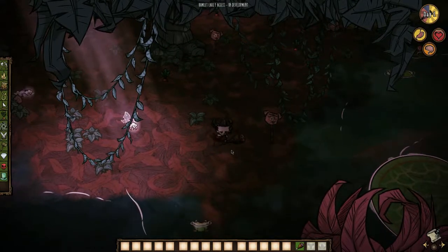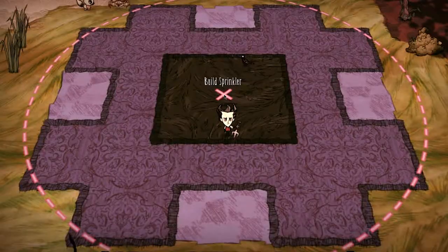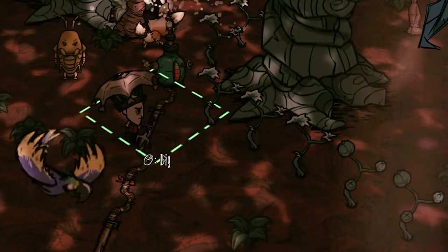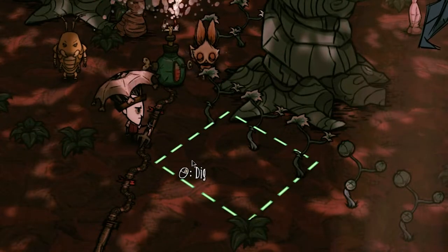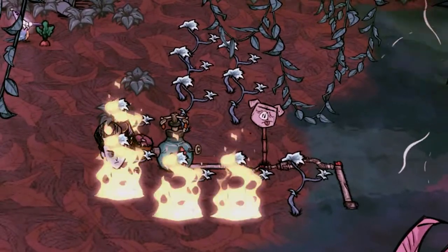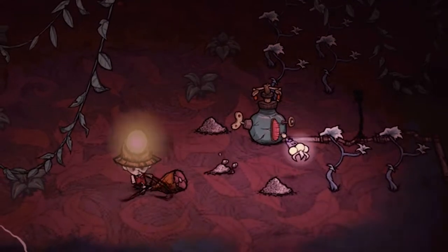Once you've found a suitable location, place your sprinkler and plant the nettle vines around it as closely as possible. Although the sprinkler will advertise a watering radius of three tiles, its actual range is about one and a half tiles — hopefully this gets fixed in the full release because it is not a lot of coverage. Also learn from my perpetual mistakes and please throw down a lightning rod in range of the vines.